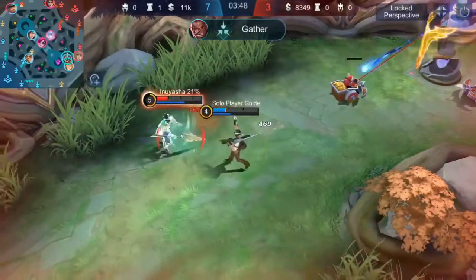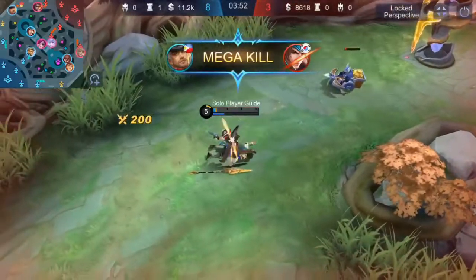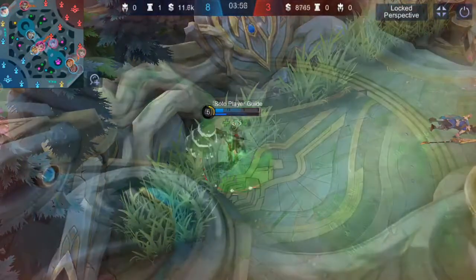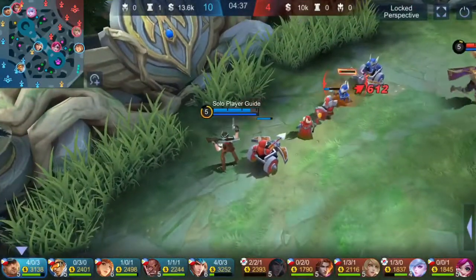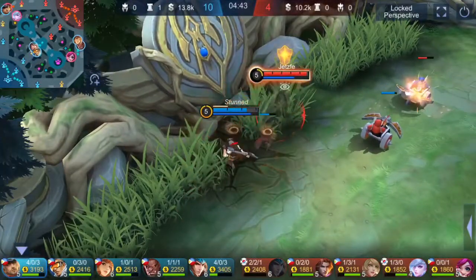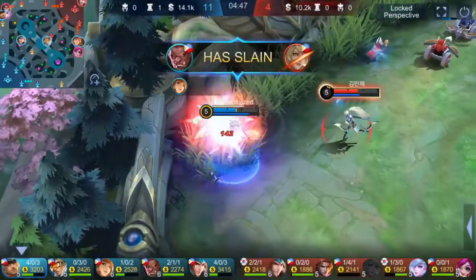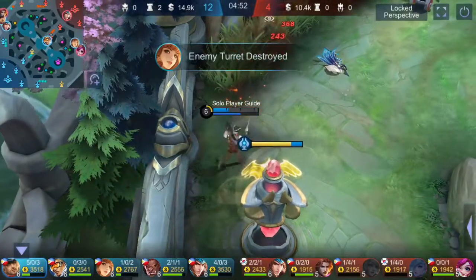Pro players don't tell you this, so listen carefully. Go to control settings every start of the game and set the correct control settings for your game style and type of hero. Do you notice that some players' heroes are confused with what to do? They want to pursue the running enemy with low HP but their hero is attacking the tank.